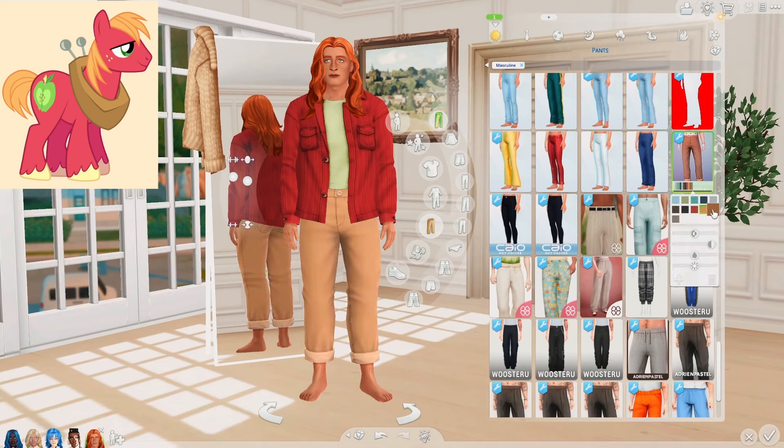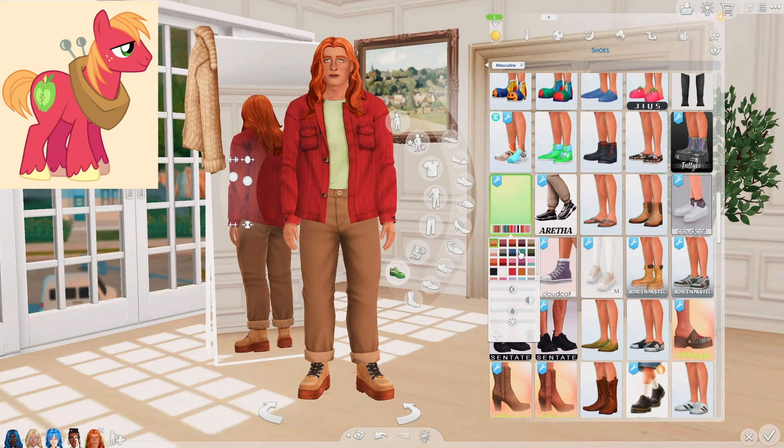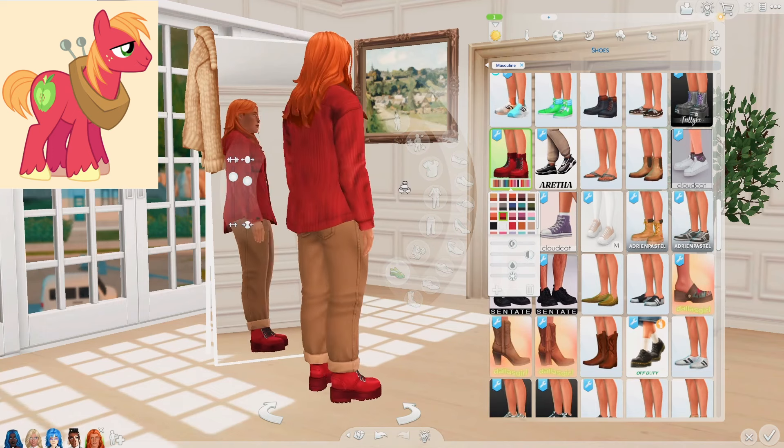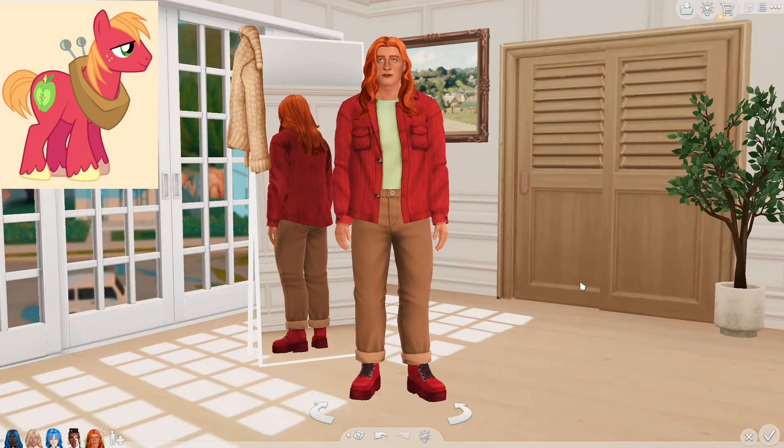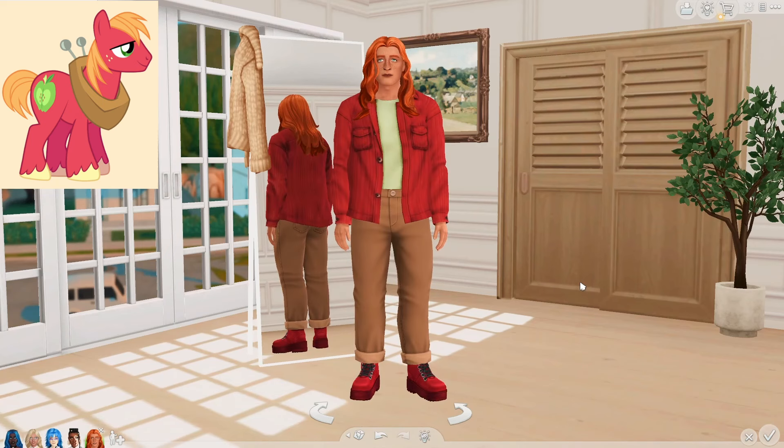For the pants, I think these are quite cute — I would give him the red but I feel like at this point it's too much red. The brown looks great too because it does go with the colors he has. Obviously we'll go for some boots — these look quite nice. That's it for our Big Mac. He's very simple, but he just looks great. I really love how he turned out and I hope you do too.